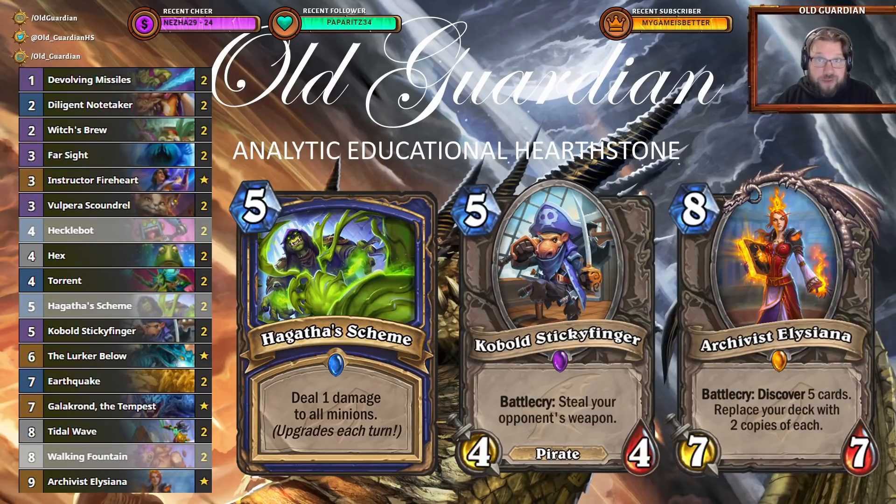It's a fairly defensive Shaman deck — it just defends, generates some random spells, and then there are a couple of tech cards in it. There are Cobalt Sticky Fingers to steal your opponent's weapon. Everyone runs Cobalt Sticky Fingers nowadays to counter Shamans. Then there's a pair of Hecklebots in the deck so that you can fight a little bit against stuff like ETC Warrior — you can get some of the combo pieces away from them maybe.